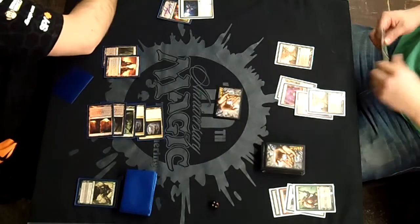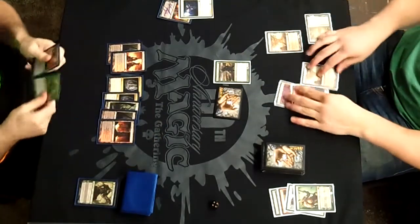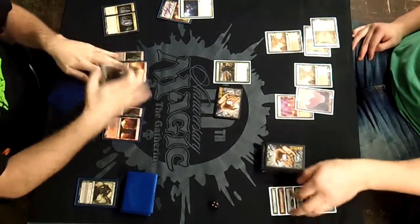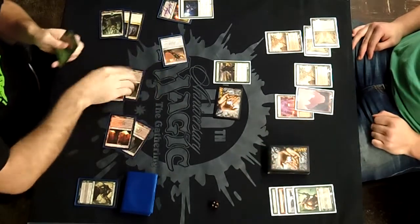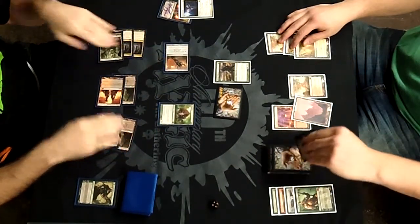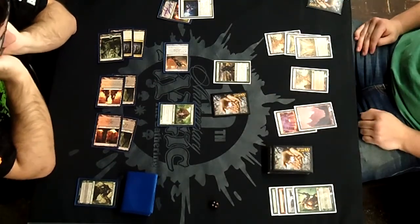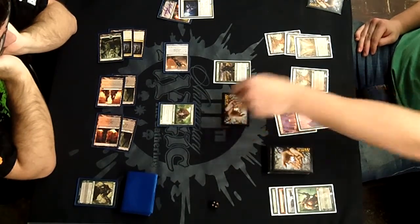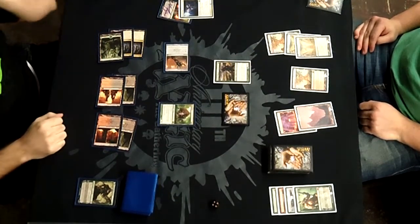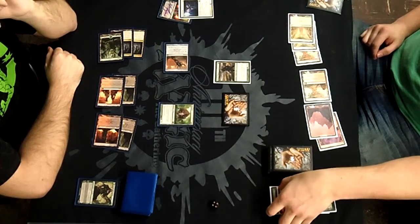Seven mana isn't exactly where I want to be with this deck — I'd rather hit five or six mana and draw gas. Six mana is really good; you can drop Olivia and keep a mana open for a shot. A lot of people misplay Olivia as a four-drop. Certain decks you can drop her on four — obviously against control, or against Zombies to get Blood Artists off the board — but traditionally she doesn't function as a four-drop. I figure she's a six-drop. What are your takes, guys? Fill in the comments section.